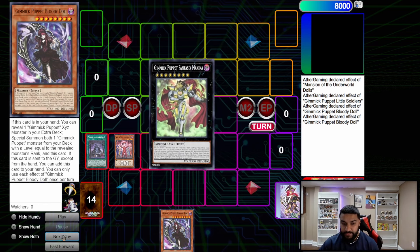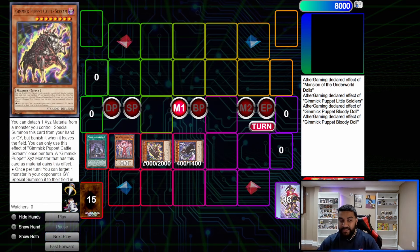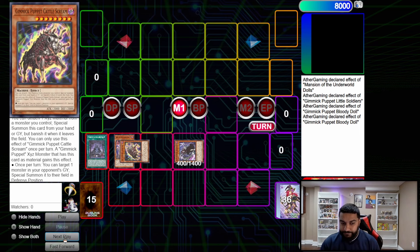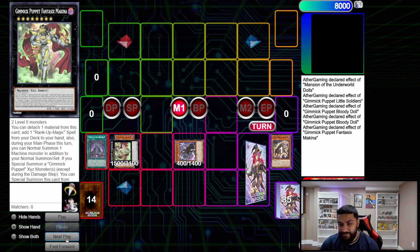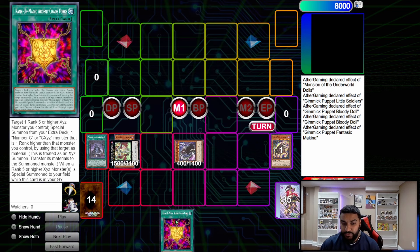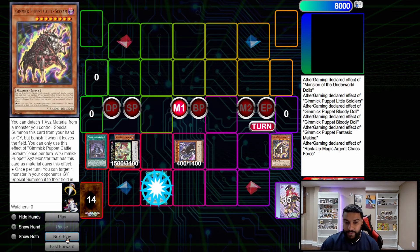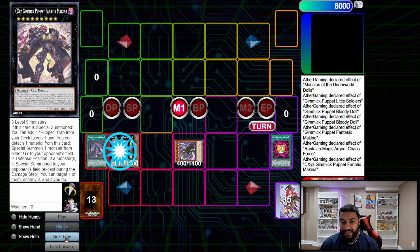We use Bloody Doll's effect: reveal any XYZ monster, summon herself out, and summon Cattle Scream. This is the quote-unquote streamlined play — you're always going Little Soldiers into Rouge Doll, reveal Cattle Scream, because Cattle Scream is a free body. From here we overlay into Machina, or Fantasy Six Machina, and detach to get the Argent Chaos Force. Always detach the Cattle Scream. From here we rank up right away into Machina again.